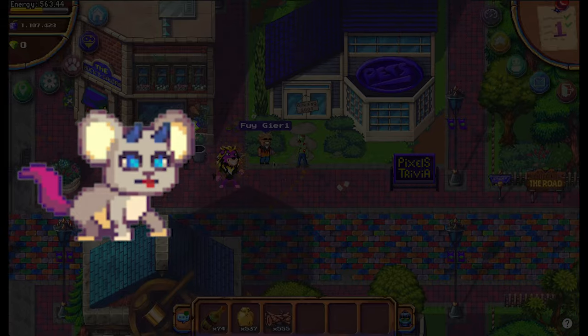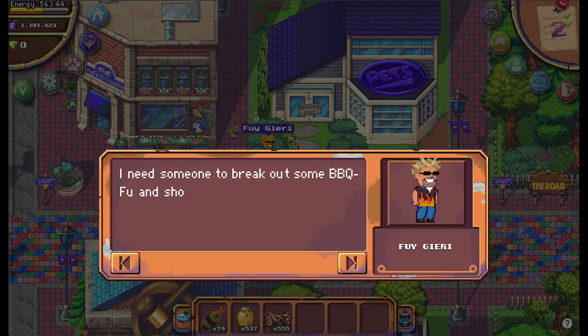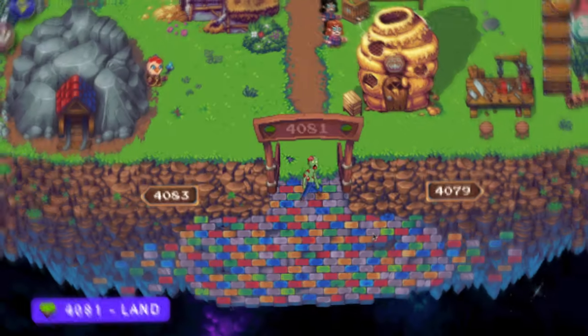Things are getting interesting with pets around the corner, and with this quest we are going to start making pet food. Walk to this Faegiri and talk to him. This will start the quest and he asks you to make a lot of sauce.